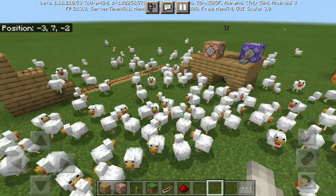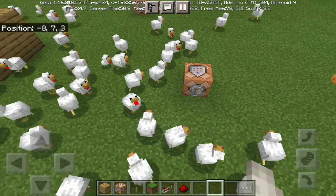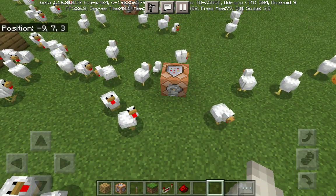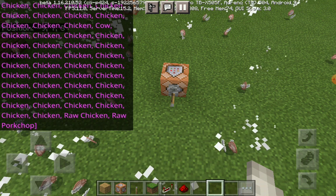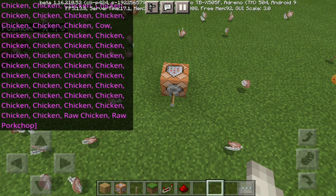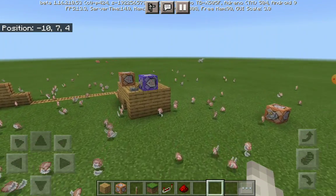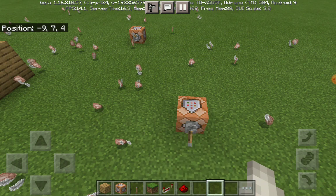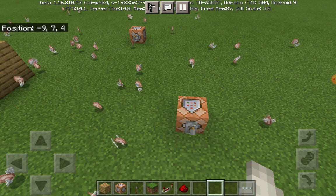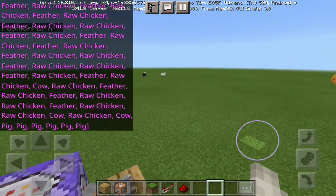Now pay close attention to the FPS — the framerate. It's about 20 to 25 right now. It's slower, running at about 15 frames per second, because it has to handle all these drops. Now take a look at the FPS — it goes up to about 50, because I just got rid of all those drops. And this is about the max framerate it gets to — about 50.